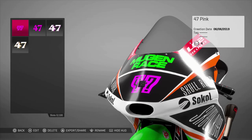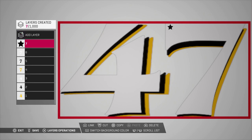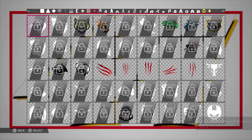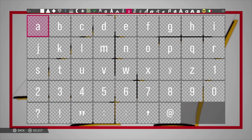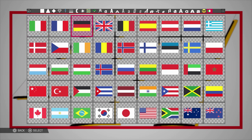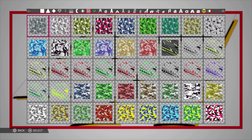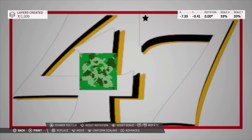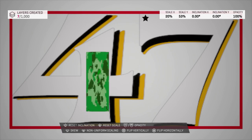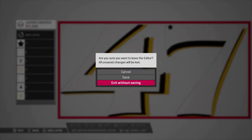I'm going to show you the graphics editor — this is how you can change the colour of your number, your butt patch, and even your helmet. This actually took me quite a while because I couldn't decide how I wanted it. It's not the best — it's pretty basic for a game of this magnitude. But we've never had this in a MotoGP game before, so I'm extremely grateful, even though it could be better. It's very easy to use and manipulate, but there's just not all that many options.